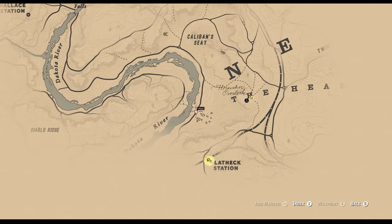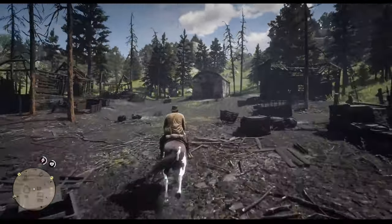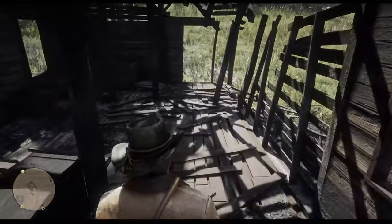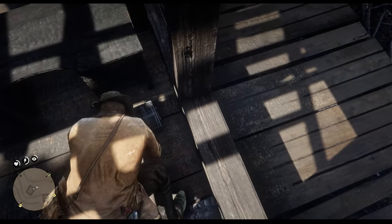First stop: the easy and well-known gold bar near Kemp at the Lampani village. Just reach the sheriff's office on the right, and under the desk you will find a lockbox with the first gold bar.